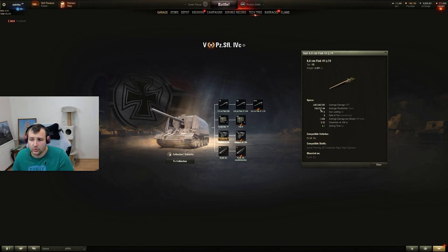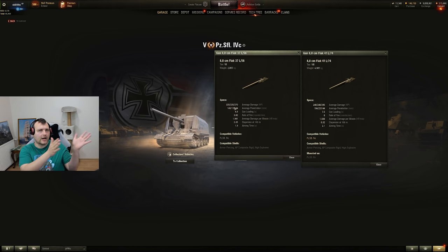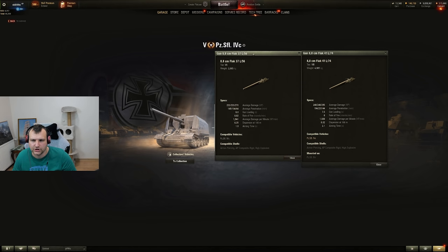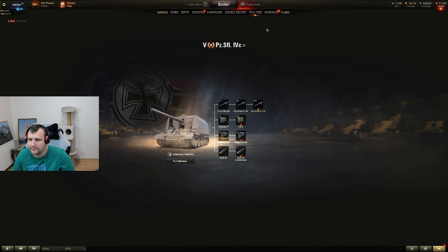Standard ammunition: 194mm of penetration — some tier 8s don't have this penetration. Gold penetration: 240mm — once again, some tier 8s don't have this. Alternatively you can use the gun with more arc, which is also usable, but with this gun you only have a couple of degrees angle to work with. The other gun gives you more arc but is a bit worse in my opinion. In the end, it depends what you prefer, but I prefer the high-pen gun and had an extremely good time.